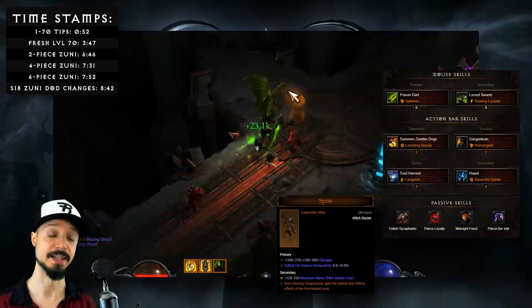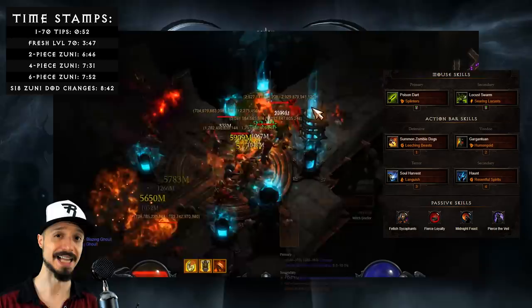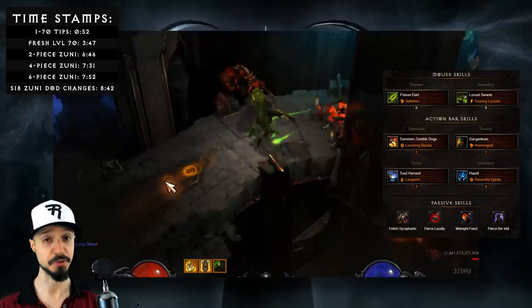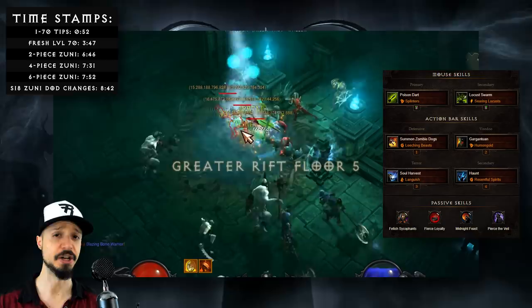Next we're taking Soul Harvest Languish. This will give you armor and intelligence, serving as an offensive and defensive buff. As for our passives, we'll be taking Fetish Sycophants. When you hit enemies with your spells — for instance Poison Dart — you have a chance to summon a Fetish. The more Fetishes you have, the more damage you add, and they also serve as more meat shields.